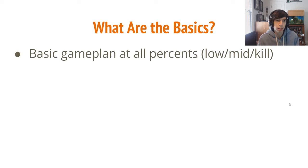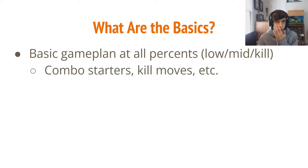So what are the basics? First, the basic game plan at all percents — low percent, mid percent, and kill percent. At zero percent every character is looking for a move that starts a combo. Learn their combo starters: if they combo off grab, they're fishing for grabs; if they combo off down tilt, they're fishing for that. Knowing how they start combos helps you space accordingly and punish. The same goes for kill percent — do they kill with random forward smash, or do they have a kill throw? Knowing what the opponent is looking for at each percent helps a lot in the early stages.